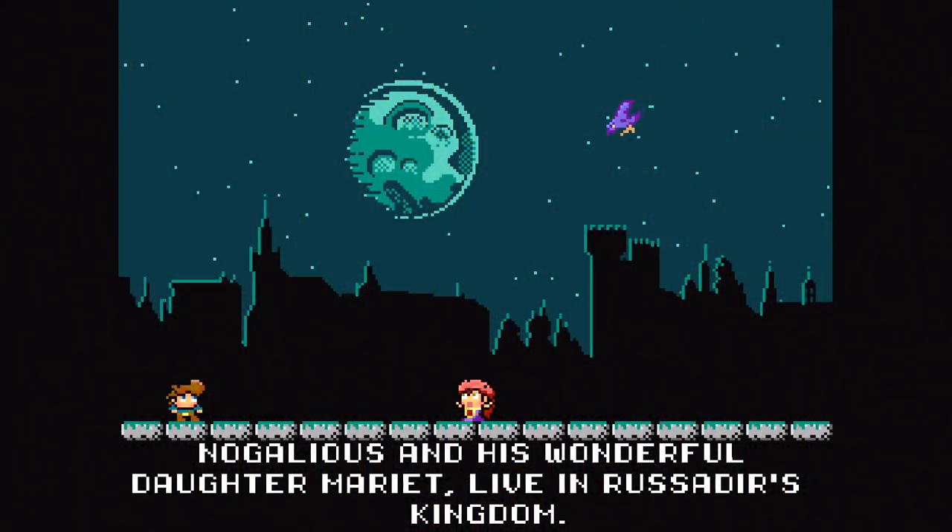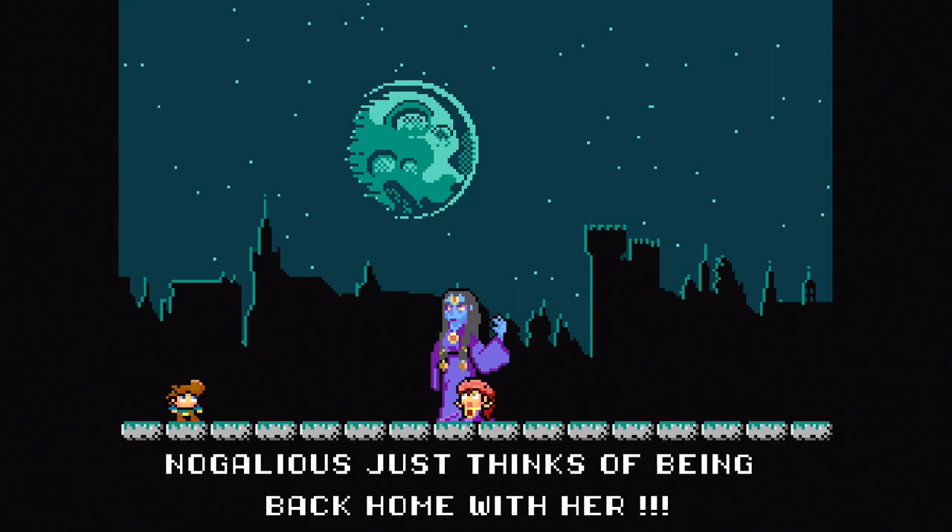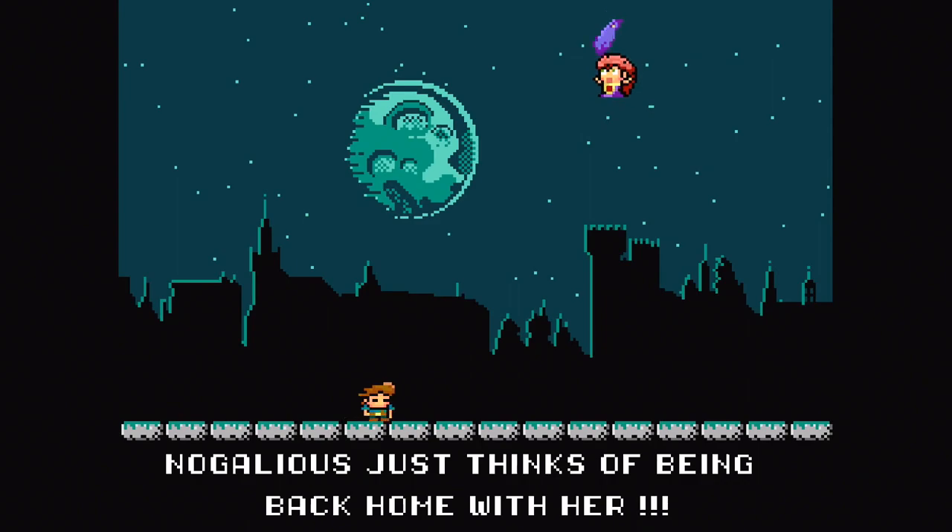Nogalius starts off with our titular hero, Nogalius, and his daughter Mariette out in the field. The Evil Witch Dorama kidnaps your daughter in a classic gaming trope fashion, and it is your goal to battle through all kinds of monsters, traps, and other dangers in your quest to rescue Mariette.